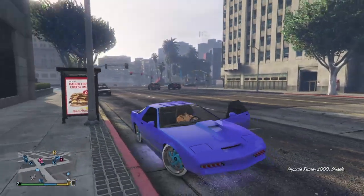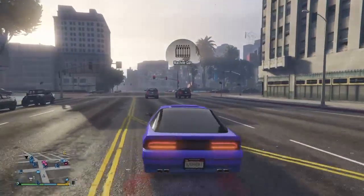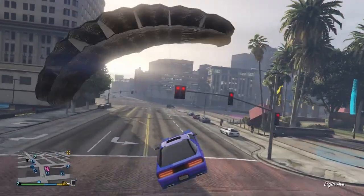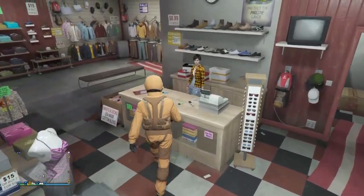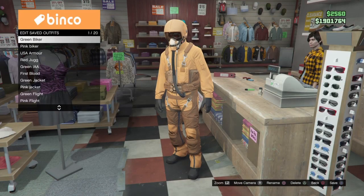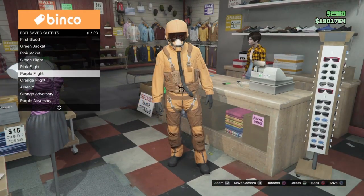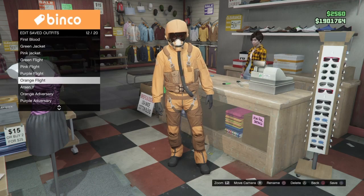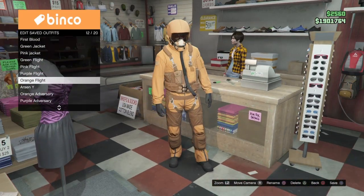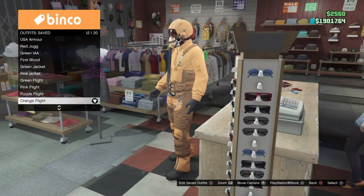I'm going to drive to the clothing store real quick. As you can see, I'm at the clothing store. Now what you're going to want to do, you're going to want to go in here and save it on any slot, but you don't want to name it Orange Flight Suit because Rockstar might take it away. I named it Orange Flight with my outfits, and that's how you get these cool modded flight suits.